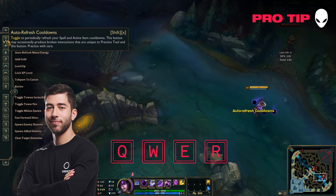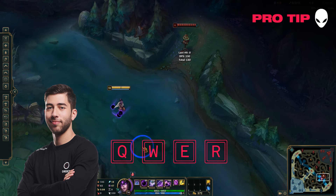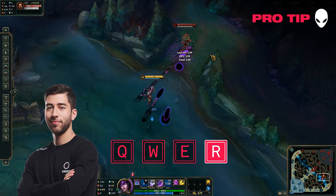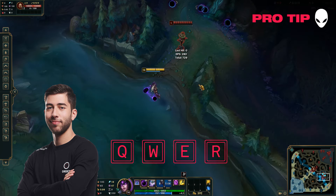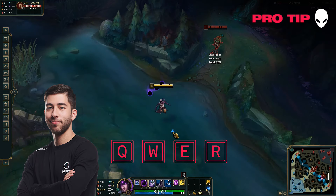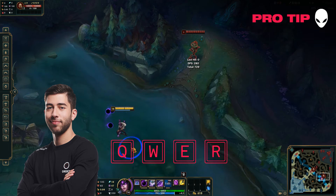So what you want to do instead is you want to move up, and either you've already used a Q in lane, or you're in range to Q them. But what you want to do is you want to open with your QR, and then after that you want to move in an E. And what that does is it creates an entire area that should be able to stun them, and then that should set up your WQ damage again, or it should set up your jungler to be able to finish up the kill during the CC.